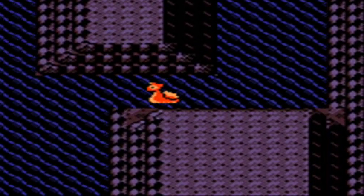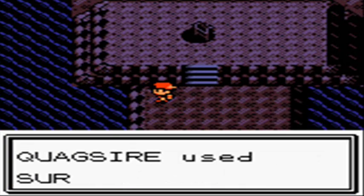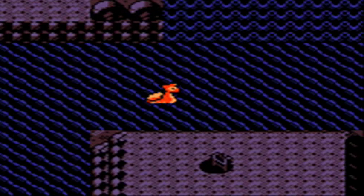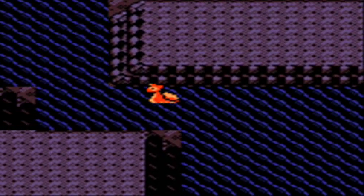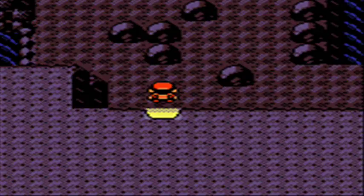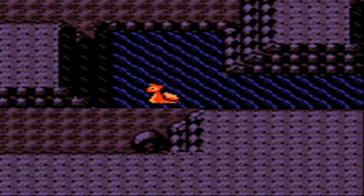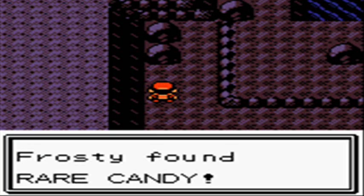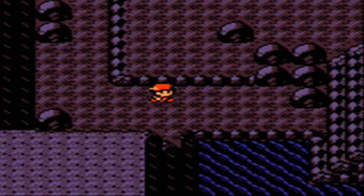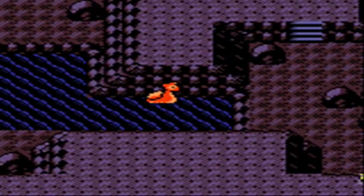In the upper cave: Raticate 10% in Gold/Silver across the board, 10% afternoon and 20% at night in Crystal. Goldbat: 5% in Gold/Silver, 5% afternoon and 15% at night in Crystal. Machop: 5% in Gold/Silver across the board, 5% afternoon in Crystal. Machoke: 30% in Gold/Silver, 30% afternoon in Crystal. Geodude: 20% in Gold/Silver, 20% afternoon and 30% at night in Crystal. Graveler: 30% in all versions across the board, with 5% chance of Marill at night in Crystal only.